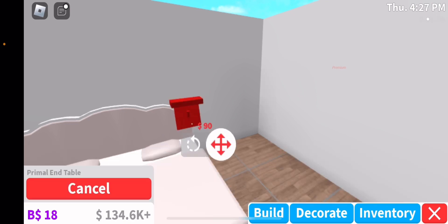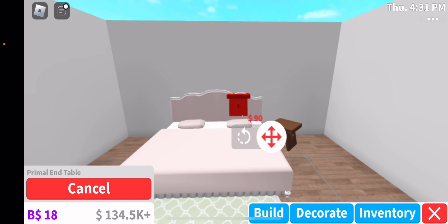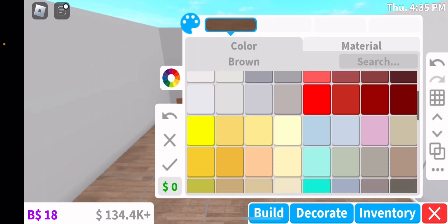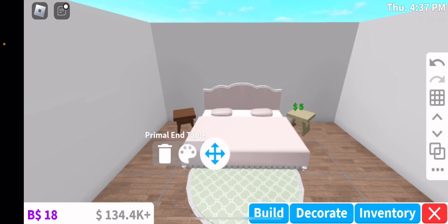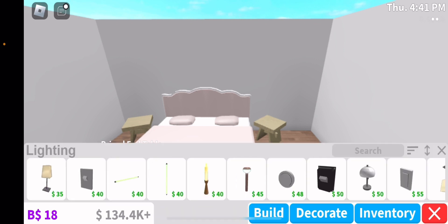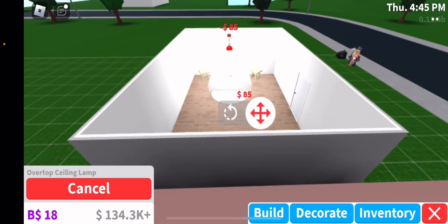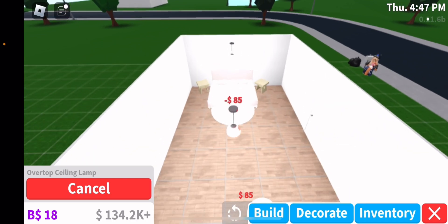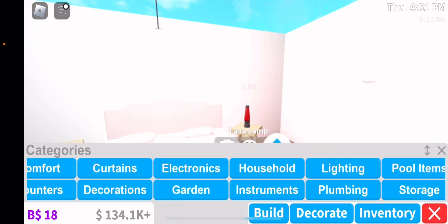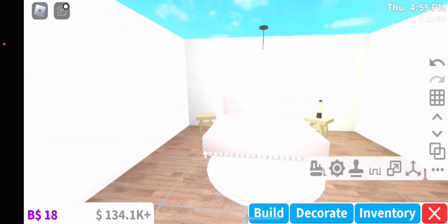Now let's go into decorate and get a nightstand — I always love using this one. I love angling it because I think it makes it more cute. I'll probably color this beige because I think it really enhances seashell. Now I'm just gonna do the lights. I kind of want to add a lava lamp — I'll color it pastel yellow instead. Oh my god, I love it, it's so cute!